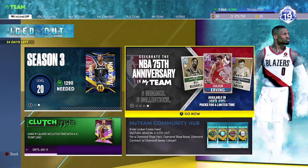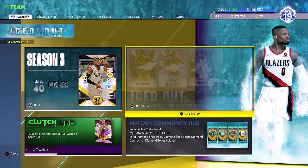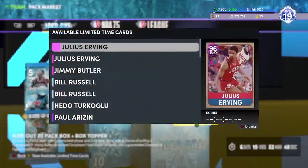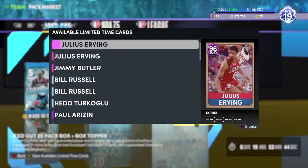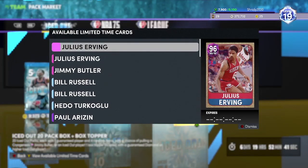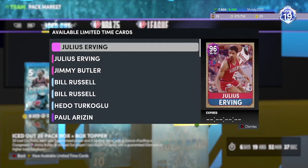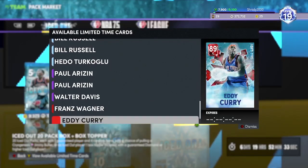What's up guys, it's Schneidy here and today I'm gonna be doing a gameplay. To be completely honest, I'm more hyped about the new Juice Wrld album than this pack drop right here, because this is garbage again — two weeks in a row with two garbage pack drops. Dr. J is really good and Jimmy Butler is really good, but the rest of these cards are just not that good.